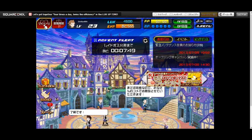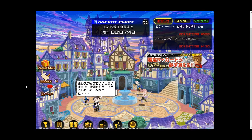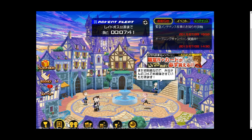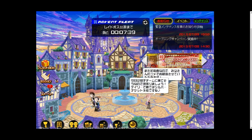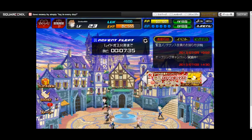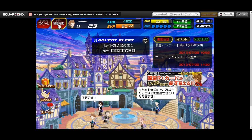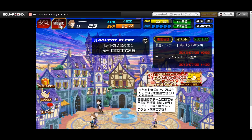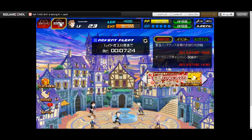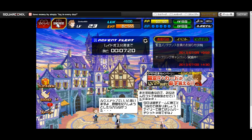Up here in the top left, we have the button that takes you back to Daybreak Town — this takes you back to your main home base. This button takes you to the world map, or if you are already in a world and you come back to Daybreak Town and click this button again, you'll be taken to the exact same spot you were in the last world you were in.